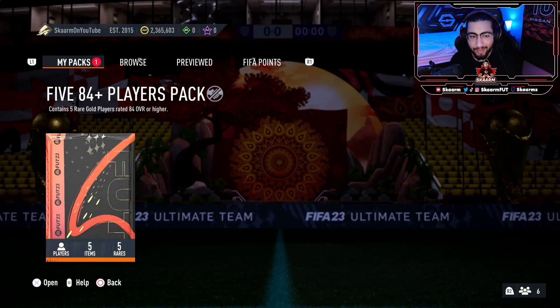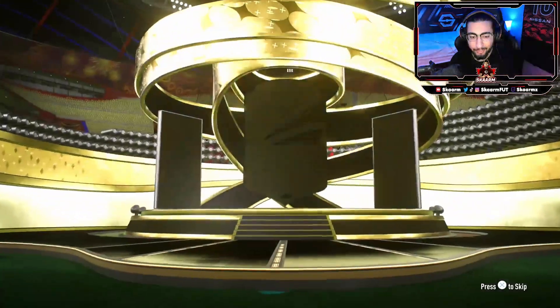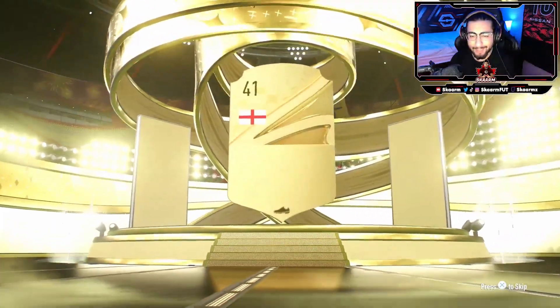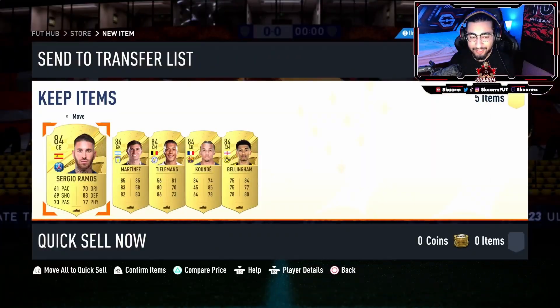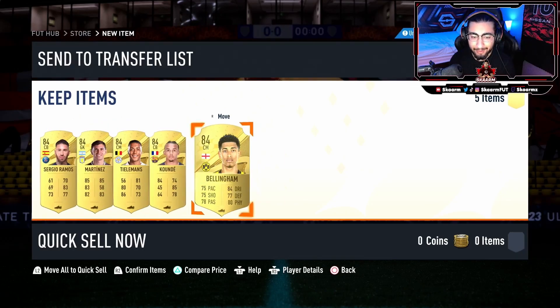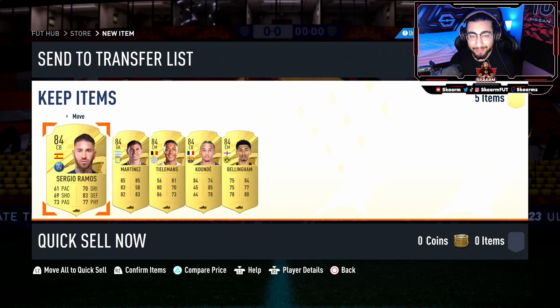Now for the big one — the 5x84 pack for completing five daily challenges. No walkout, which is unfortunate. That's gonna be 84 Bellingham. I got the worst possible pack in 84 times 5 with five 84s — truly disappointing. But apart from that, that is gonna be the video. Please do make sure to like, comment and subscribe, and I will see you next time. Peace out.